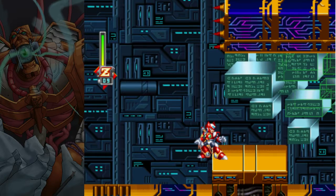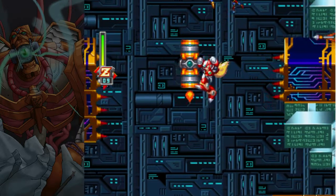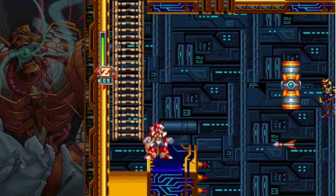Then you want to jump up here and spawn that platform, and then go up on the platform — and boom, there's no totem pole.